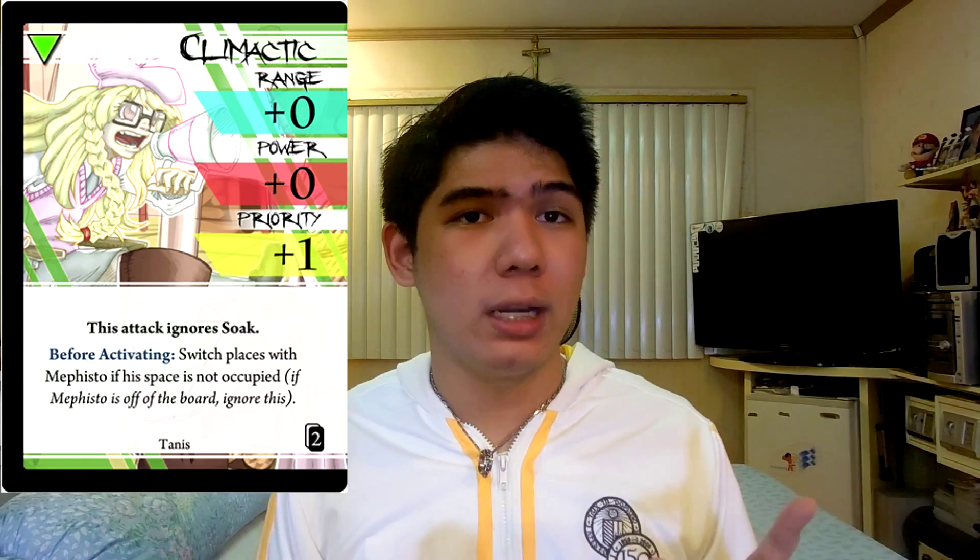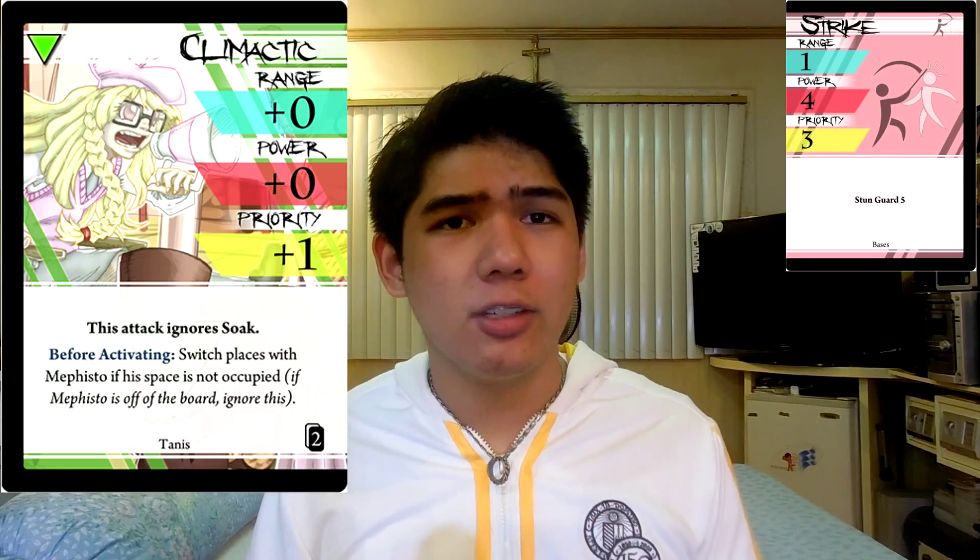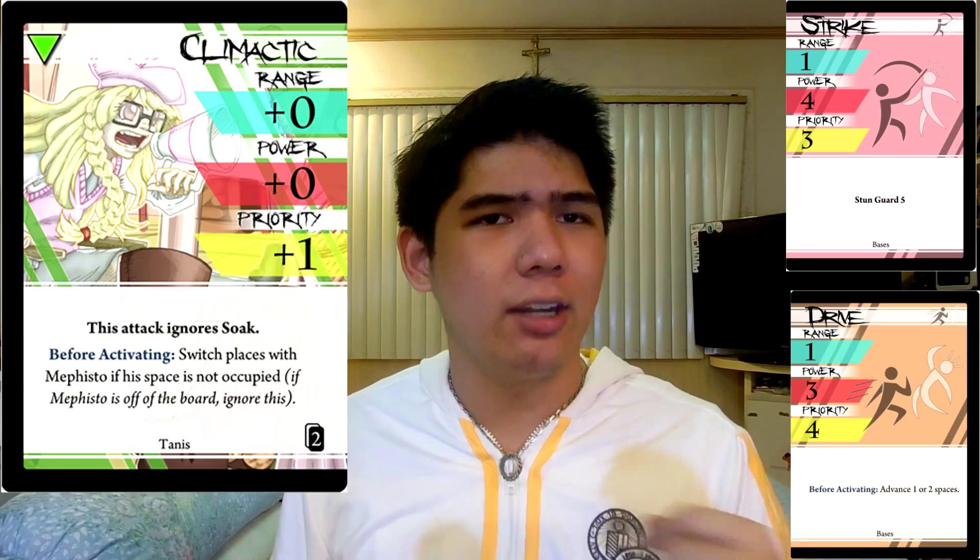Climactic is the Mephisto style. It's fast and it ignores Soak, which is really good for a generally poor stat character. The before-activating effect forces you to switch places with Mephisto if Mephisto's on the board, which basically allows Tannis to either close the gap and get a hit in, or dodge the attack by getting out of there. Be careful though — it's highly reliant on Mephisto being on the board. Without Mephisto, this might as well have no effect. For attack pairs, I highly suggest pairing it with Strike to take advantage of that extra hit confirm, or Drive if you think hit confirm isn't enough.